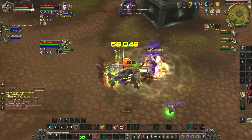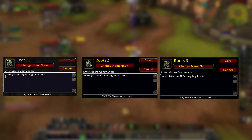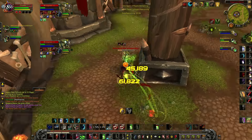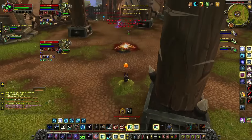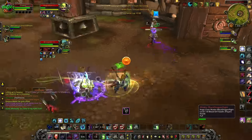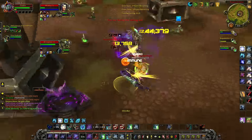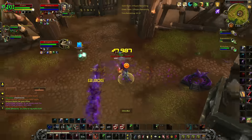The rest of the macros I'm going to show you run on the same idea as this one. The next macro is for Entangling Roots, and you'll want to use this in any situation where you need to peel, when the enemy team pops their big cooldowns, or to force a dispel from a healer, which will leave them vulnerable to any other forms of crowd control. You'll mainly only be using this when you have a Predatory Instincts proc. However, using the proc on Entangling Roots means you aren't using it on a Healing Touch, so not only are you wasting a heal, but you're also wasting your Blood Talons proc, which significantly increases the damage you could have done.